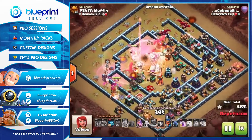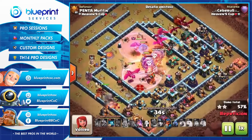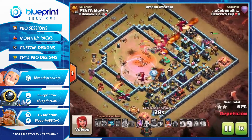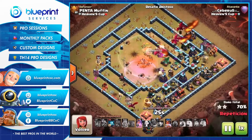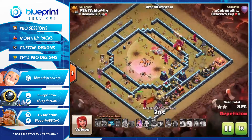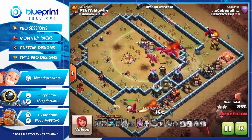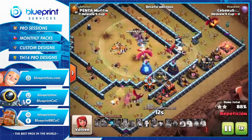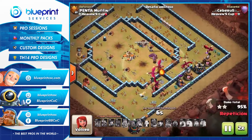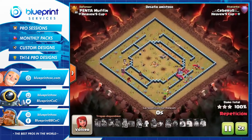Once again you can see how quick the attack is — look at the time and he's already got through pretty much all the key defenses. You might think the dragons would just die with so much DPS, but with rages, freezes, and the loons tanking especially with the clone spell, there's nothing to kill the dragons. They just get through the base and kill everything. In every hit we've seen there's been more than a handful of dragons left — it's like a kill attack, that's how dominant it is.